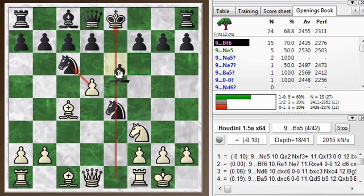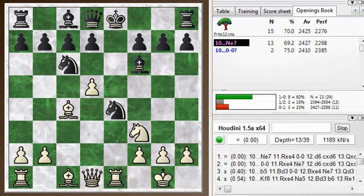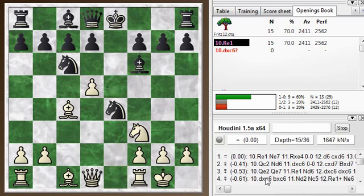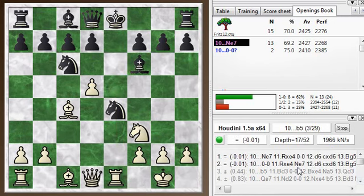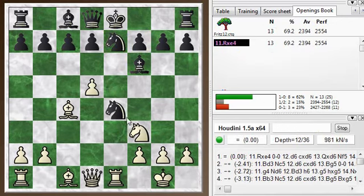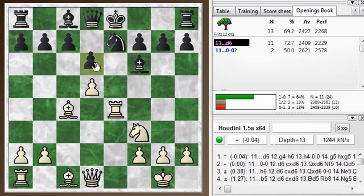After bishop f6, rook e1 — pinning the knight. You could just take this knight with d takes c6, but it's not quite as good as rook e1. Playing down the main line, you see that even though white is down a pawn, the engine thinks the position is about equal, meaning white has compensation for the sacrificed pawn. Knight e7 is the main move, just unpinning the knight, and then you can grab it. My opponent then played d6, which is the main move.